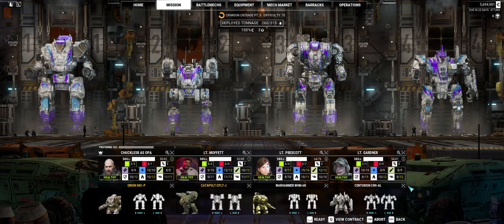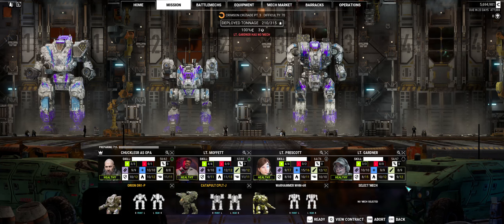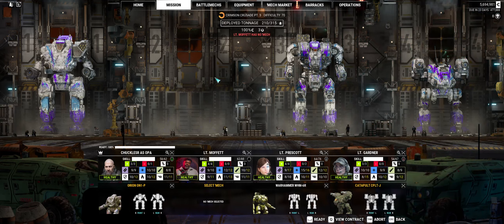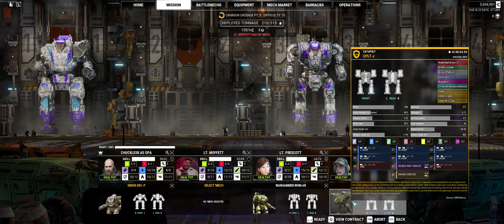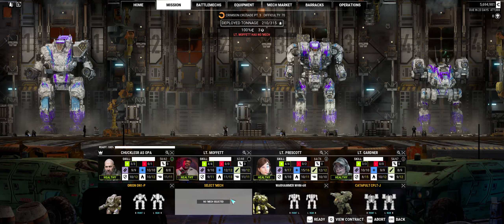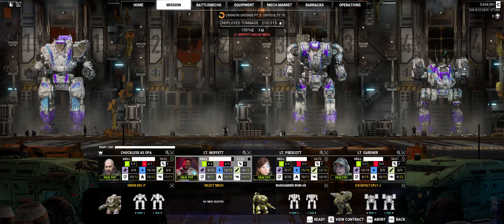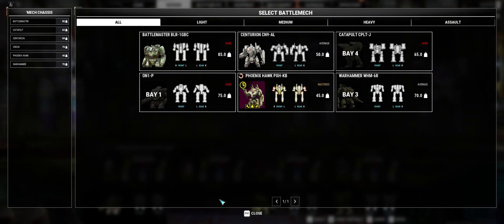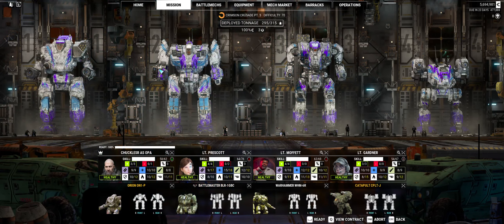I think what I'm gonna take out for sure is the Centurion — 15 tons, and she has a 9 for energy. We'll put the J down there. I might even switch these two out because the J is better than the Warhammer I think — 55, nope it's not. But maybe I need to put Prescott up here. Let's move her to slot 2 and give her the Battlemaster. Nobody has any negatives — 20 tons under. We're gonna push it.